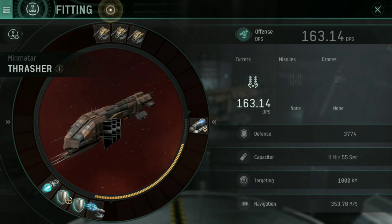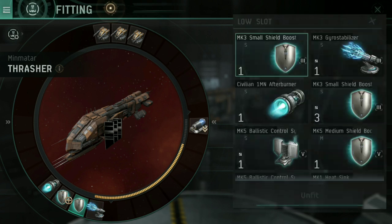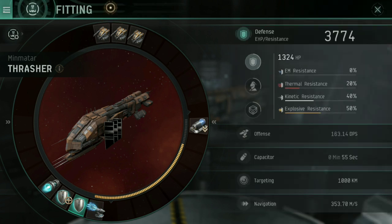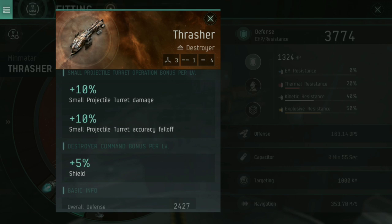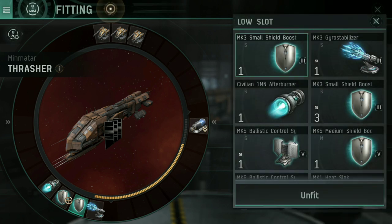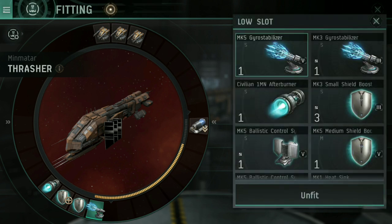Here with the Thrasher, what I had before was a Mark V Gyro Stabilizer and a Mark III Small Shield Booster — basically because this is a ship that gets buffs to its shields. If we have a look in here, you'll see for every level in Destroyer Command I get plus 5% shield. Shield is what I want to focus on. Those are the 2 low slots I had before: the Mark III Small Shield Booster and a Gyro Stabilizer just to up the projectile turret damage.